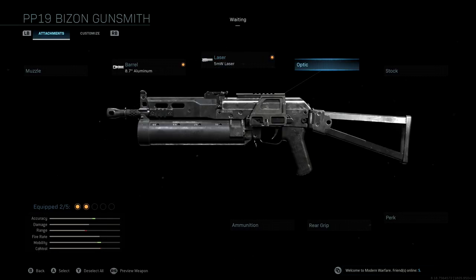We're not going to be using an optic — it's completely useless with this weapon. The iron sights are fantastic and we don't want to lose ADS speed, so we're running without an optic here.